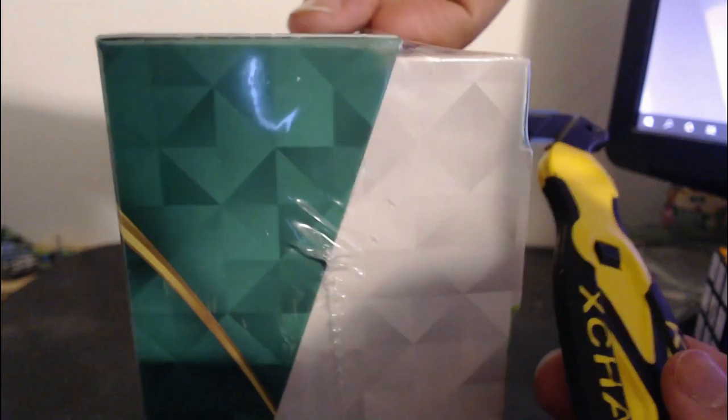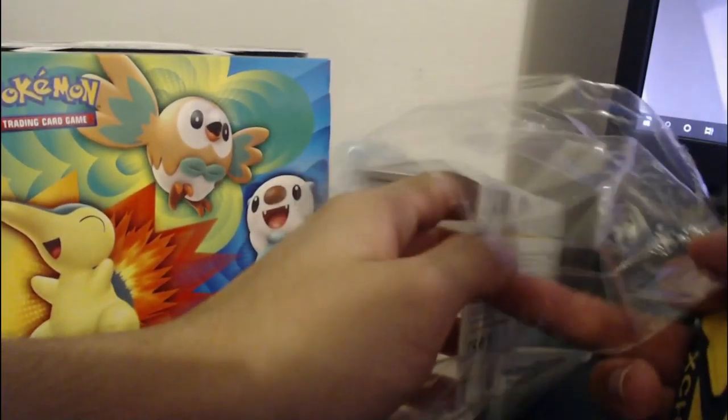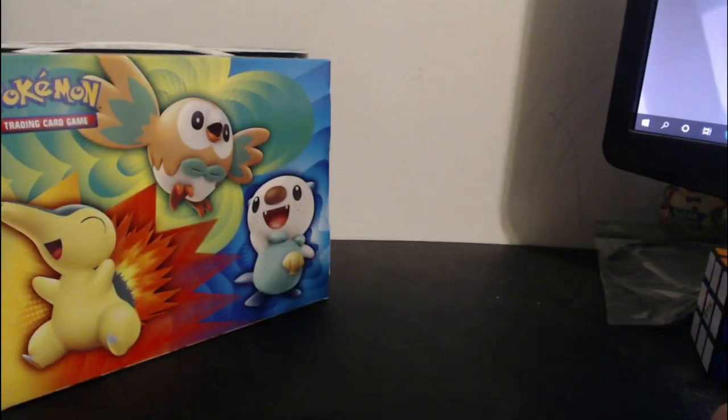Using my box cutter — I actually got a new one because I lost the other one at work. Let's get the rest of this open. I like the design of this box. It's cardboard, but it gives me a familiar feeling, like from a long time ago. The green color scheme reminds me of something — that's the only difference here.